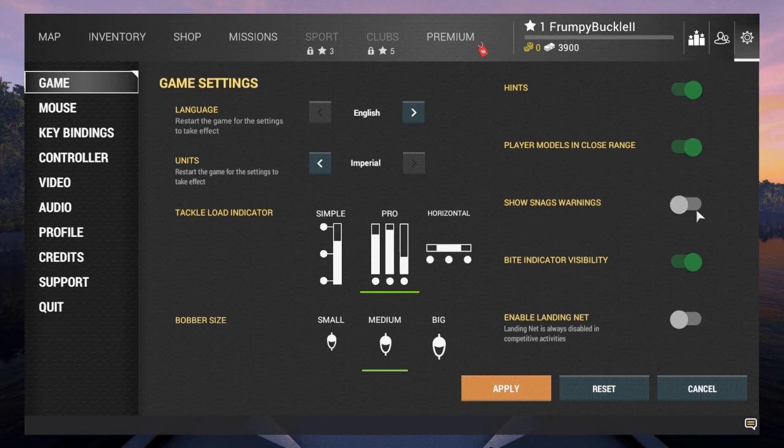Show snag warnings — you can turn that on if you want, but it can be a pain; I don't like mine on. Now, enable the landing net — this is new, it came with a new update. You have the option of turning it on or off. I've been fishing with it on for a while, but for right now I leave it off until you get the hang of the game — it's more for larger fish.